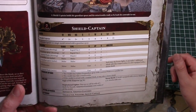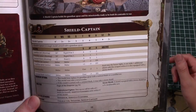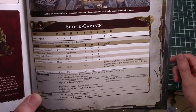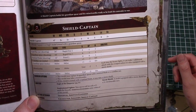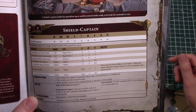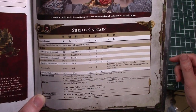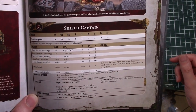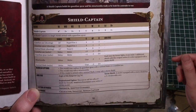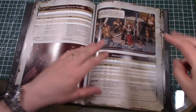The Shield Captain is your standard HQ and literally the only other HQ in this book. He has the Custodes stat line with six wounds and nine leadership. He has the Guardian Spear, which is a rapid-fire one bolter with minus-one AP that does two damage - quite a bit stronger than a normal bolter. You can arm them with a spear or the Sentinel Blade and shield. The shield gives them a three-plus invuln. He gives reroll hit rolls of one.